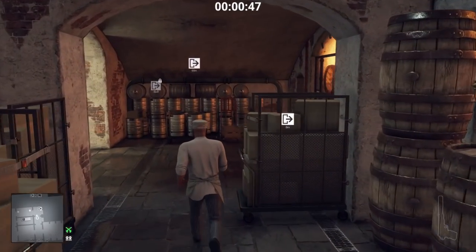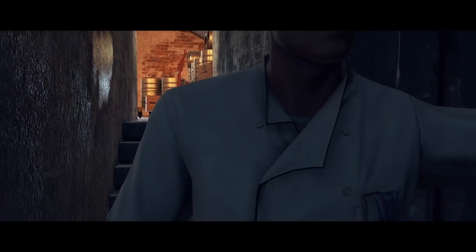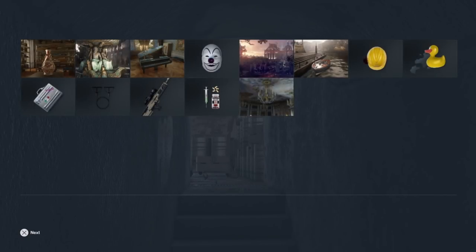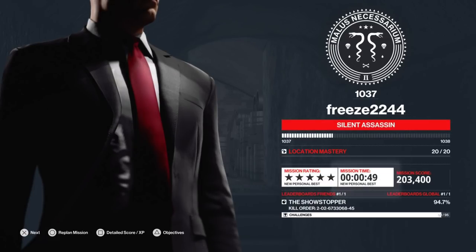You can indeed do this — try it out for yourself. If you're on PS5, there's a contract code if you want to try these things, or you can create your own contracts. This is quite a good thing if you're in a bit of a pickle — even with an elusive target you could literally just put an explosive in a briefcase, drop it, and explode it in front of everyone.